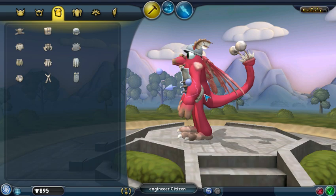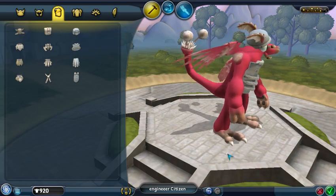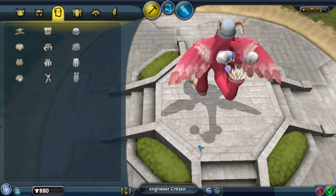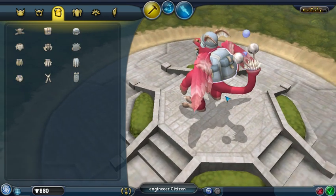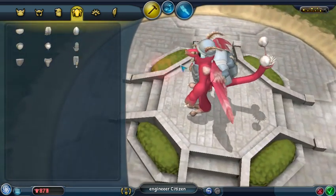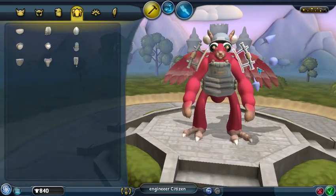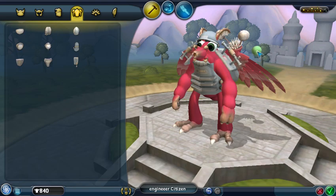Tilt it a bit? Yep. Then we need a big old backpack for all the tools we're gonna be carrying as engineers. We may look like we're about to go camping, but that's fine. Who knows what he could be carrying in there — he could be carrying self-defense weapons, he could be carrying a power drill.